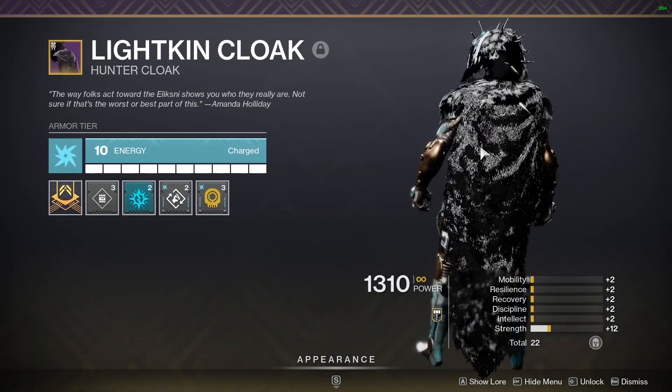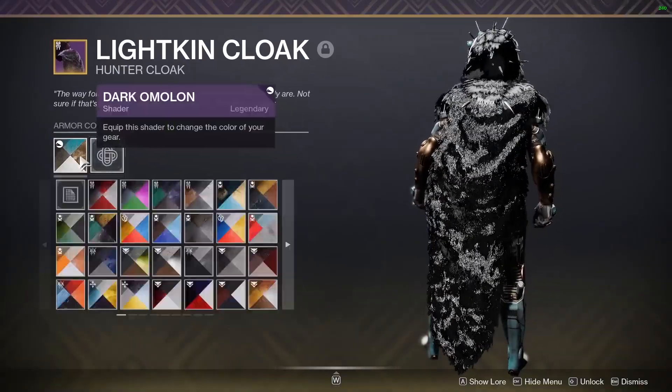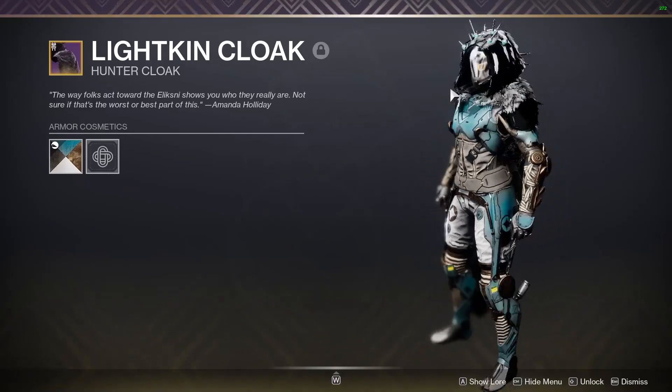Hello everybody, you can turn the fur on the Lightkin gear a weird shiny Mylar-looking color and texture with Dark Amelon. This was from Season of Arrivals — it's not acquirable anymore, but if you have it, you can do this.